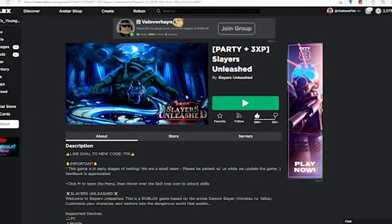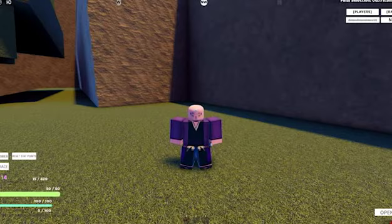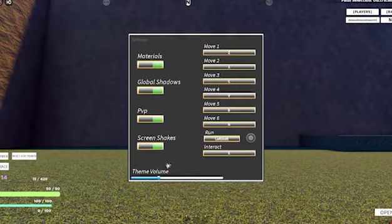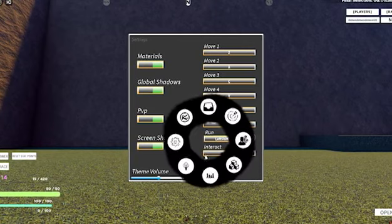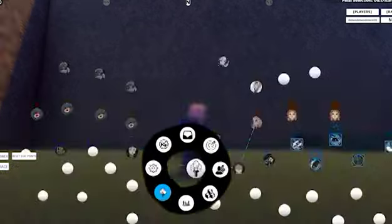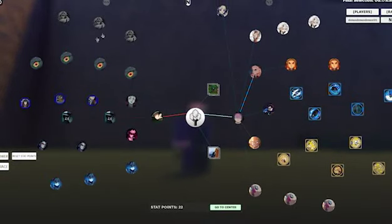They also added a party system, added several times to XP boost, and developer products. If you go to their game store they don't have anything like that yet, but they added time to XP boost. Now we're going to be checking out the skill tree for wind breathing.